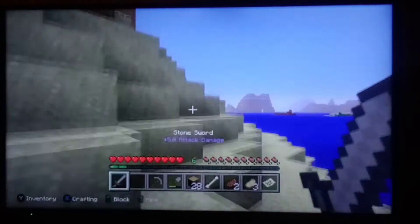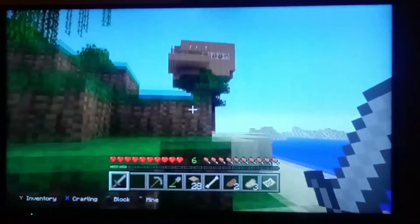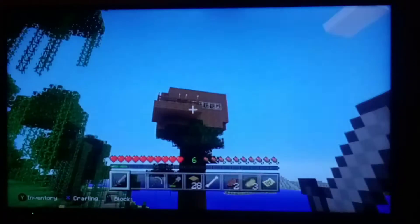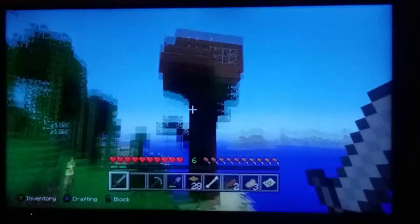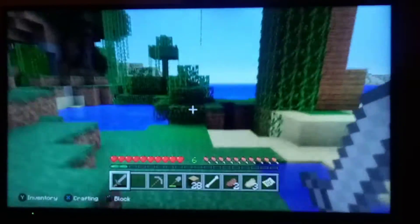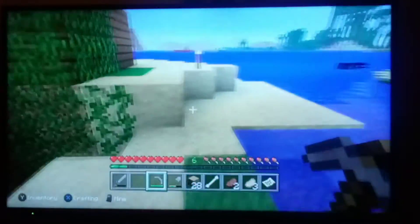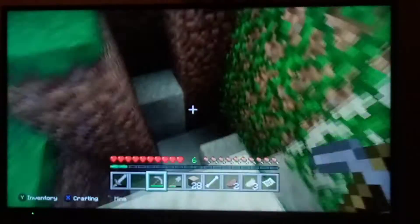I'm gonna build a new axe. Our treehouse is looking quite good — I think we should put some leaves on top so it looks more jungly. But you can't collect leaves like that — you have to have Silk Touch, don't you?